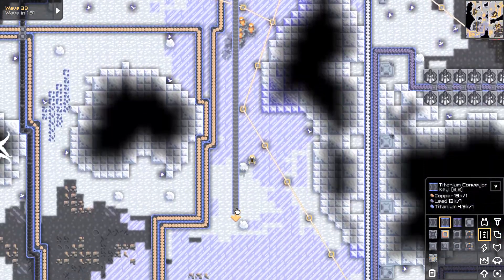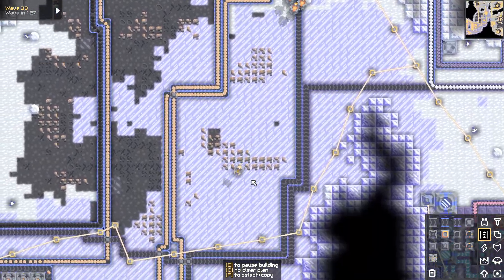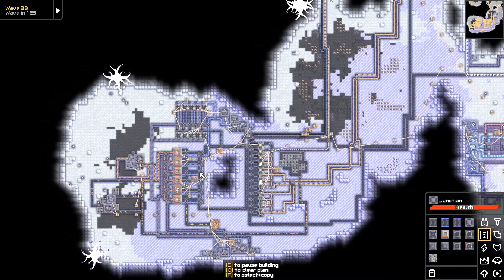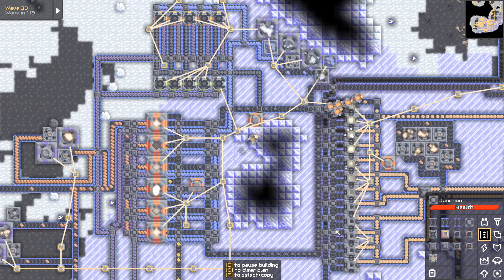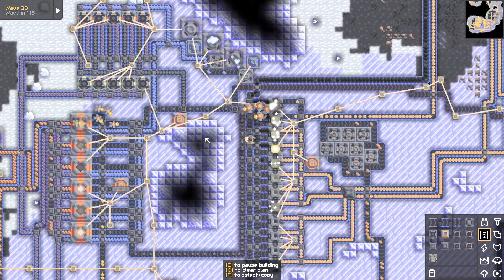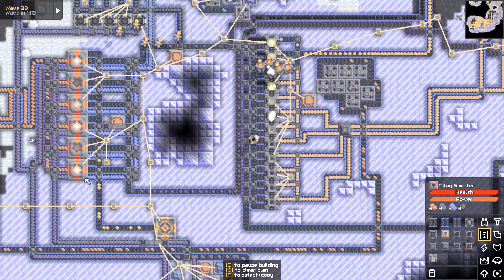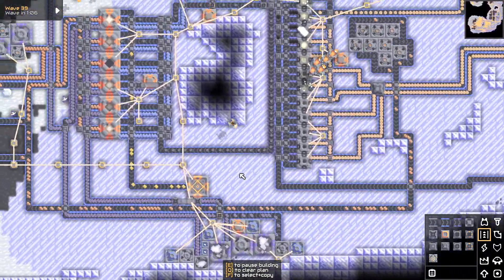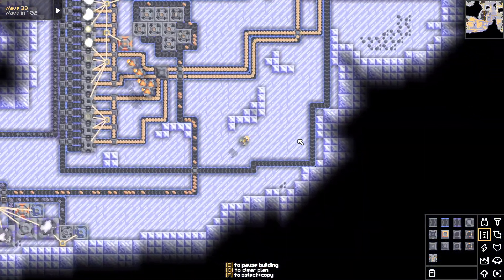I guess it depends on how much surge alloy — really I want to get more than 10 things making surge alloy. But that might just be wasting time. CK Twist was maxing out 10 alloy smelters, I believe. So far I've got six that I think, when the silicone is running full bore, I can max out. But right now it's not. Maybe I can only handle five, or like five and a half.